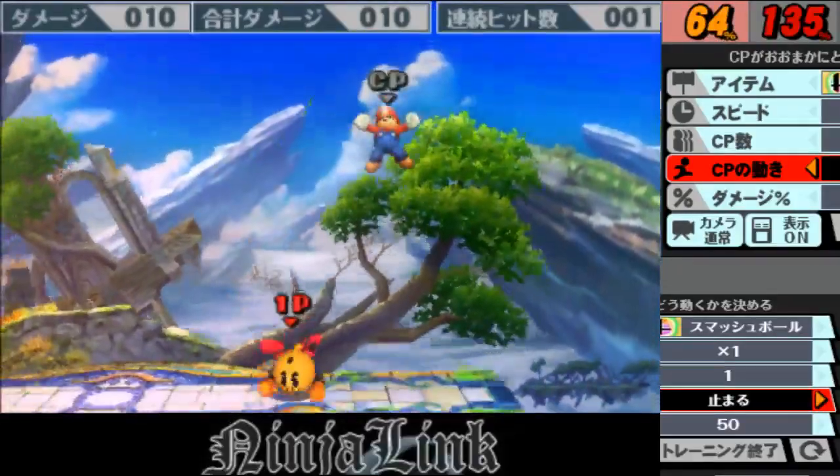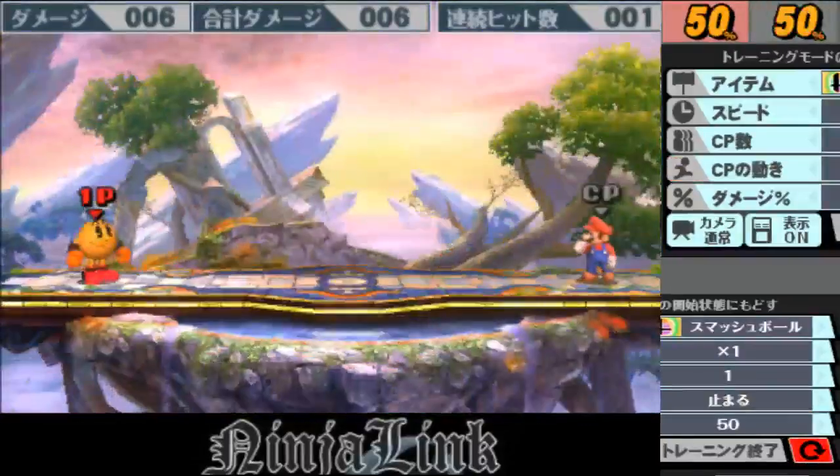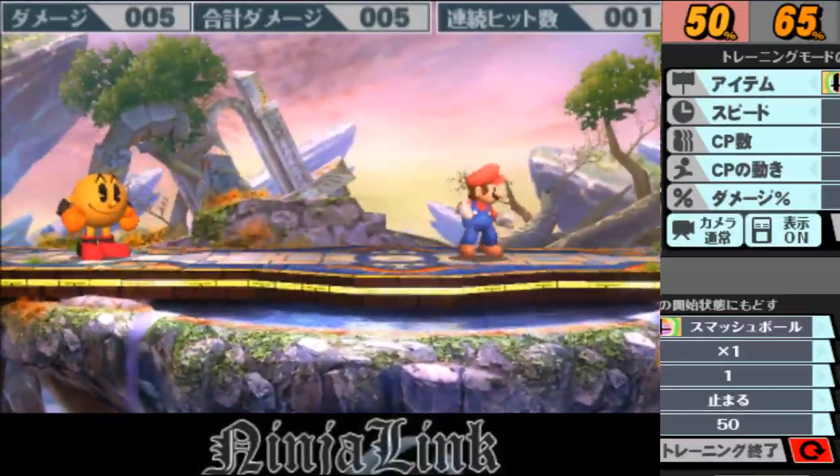I'm not sure if the hydrant does or not. His down air definitely does — his down air is like Snake's down air. The Stair Master. It also spikes at some point.